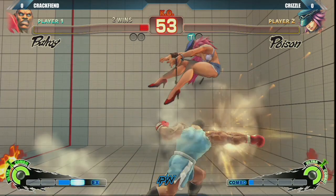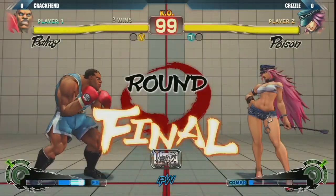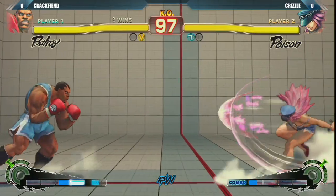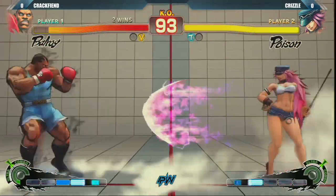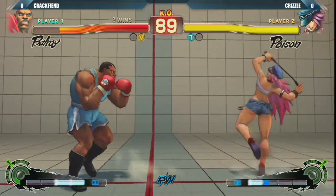That was a smart call by Crackfiend. That was the best option ever used in that situation — EX dash punch is pretty much going to beat everything she was going to throw out. Although it might have lost to her grab special attack, 'Kissed by Guts' I think it's called. The EX version of it has armor break, but Krizzle did not have any meter at the time.